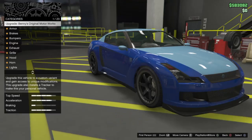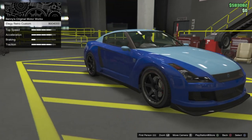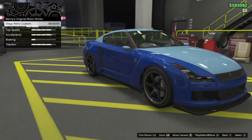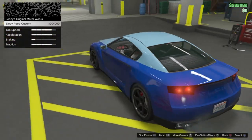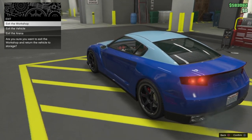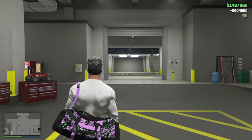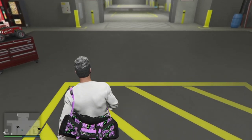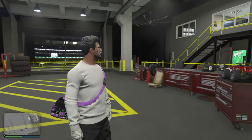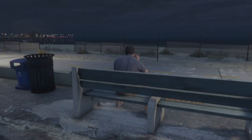If it stops in the doorway, that's fine. Go over to Benny's original motor works and stay on that screen for 10 seconds — count to 10 — then cancel it, exit the workshop, and just wait. And boom — you now have 900,000 plus 400,000.